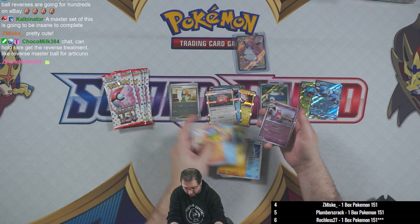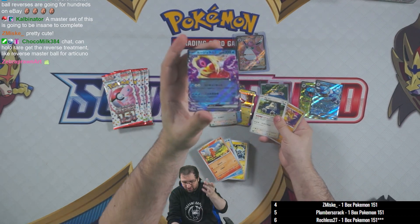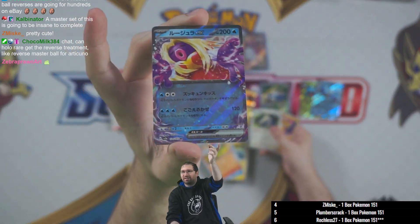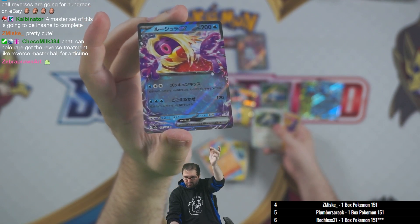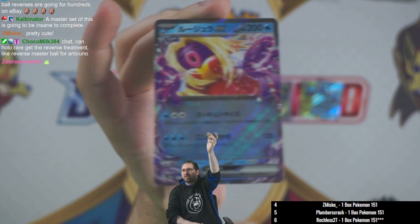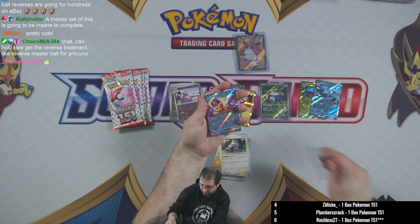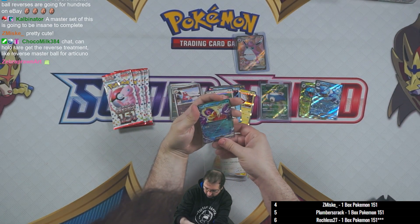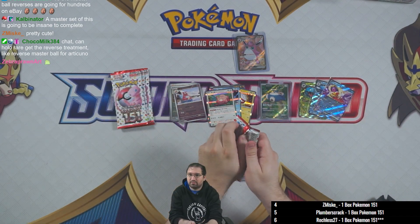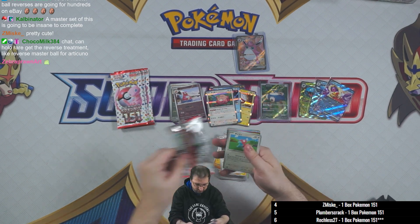We've got two starters — Charmander and Squirtle in there. We have a pokeball holo Slowbro and another EX card, regular art — we have Jynx this time around. Jynx has like psychic effects going around the border of the card — that's another one that looks really nice.